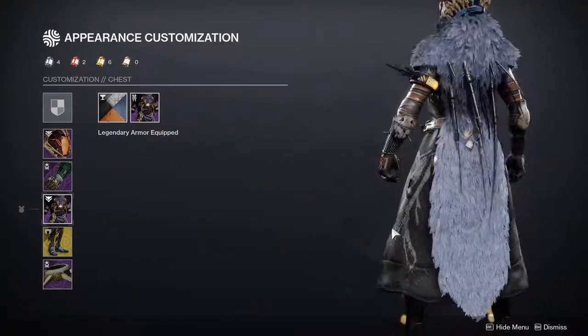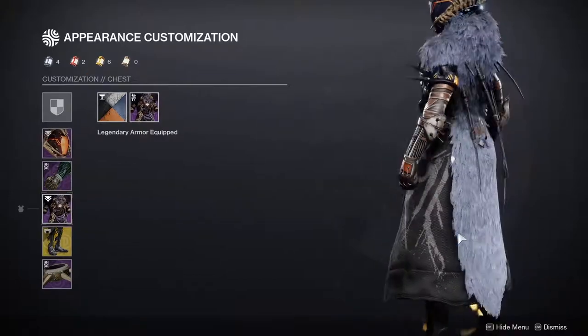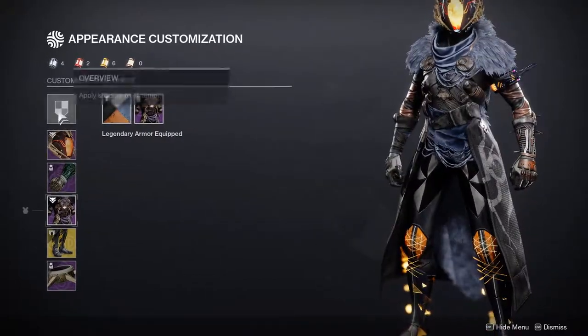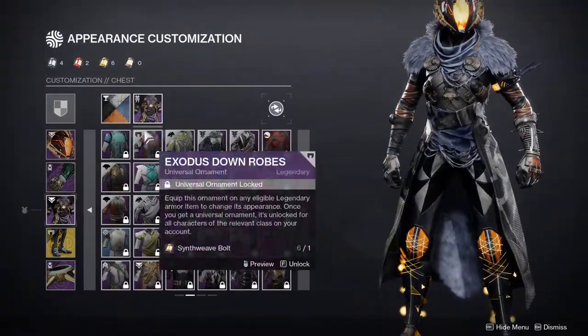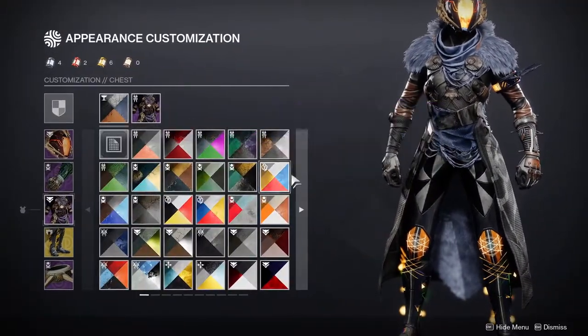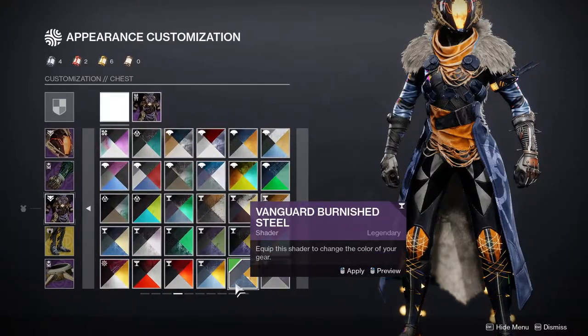The chest piece needs no introduction — this looks super cool. The main difference you might notice is that my shaders are actually different here. I ended up going with the Cinder Charge shader just because the shader it normally has is way too bright — way too much orange in my opinion.